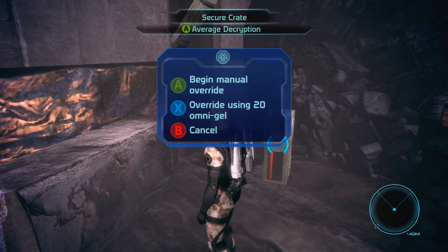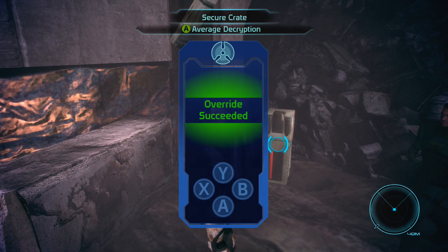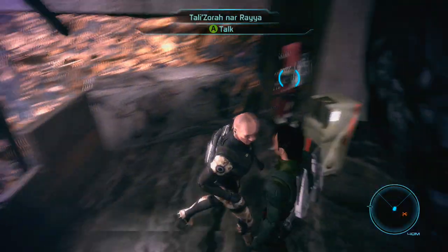There's a crate! I would love to open a crate. What did we find? More stuff. I like stuff. All right, let's get out of here.